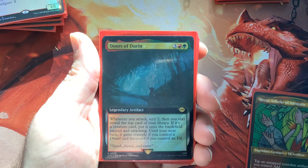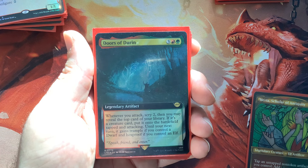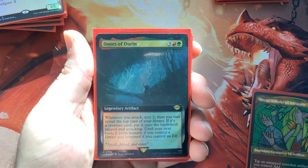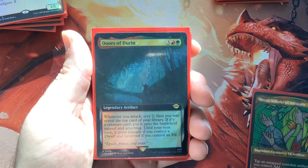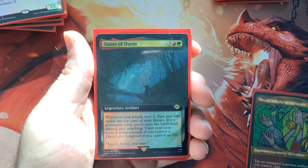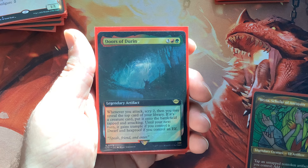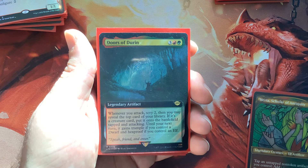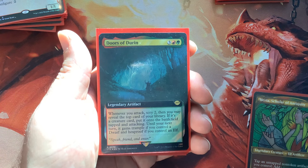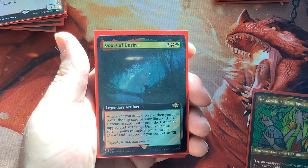Doors of Durin is one of those special cards — only about 70 cents, but it's been played in so many good formats. A YouTuber named Alf got to rank number one in Alchemy Standard not so long ago playing a Doors of Durin deck. You have this on the battlefield, attack with any creature, look at the top two cards of your library, and if it's a creature card, it comes onto the battlefield tapped and attacking with its ETB trigger. You can really cheat out bigger creatures and get a lot of value.